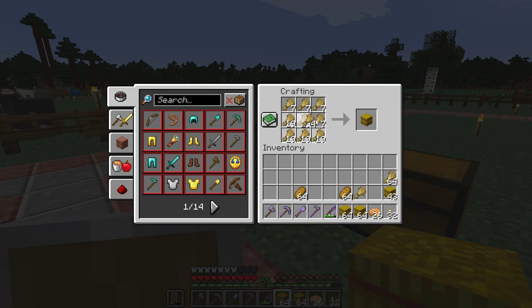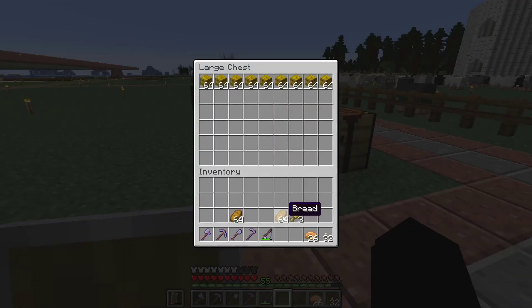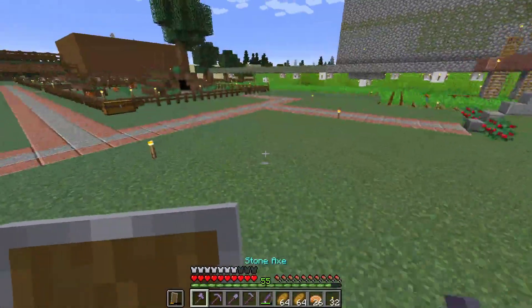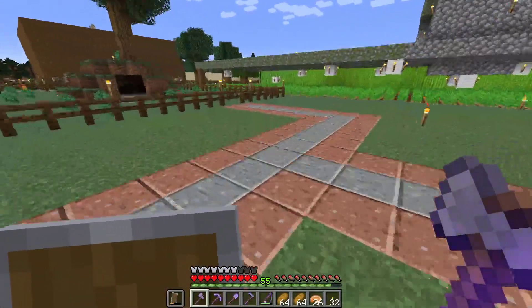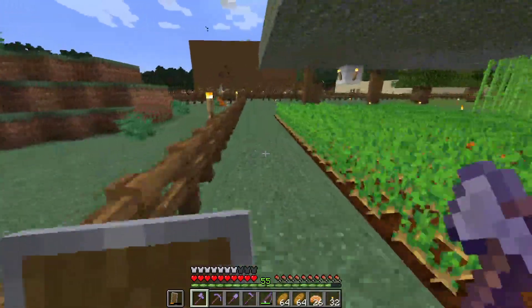I wish I could do basic sandbox game things. Too bad this game is so frustrating — it's made in 2011 and feels like it hasn't been updated since sometimes. Why can't I replace a stack of 64 in my hand with a stack of one, or the other way around? You can do that. There's an iron golem on the roof.